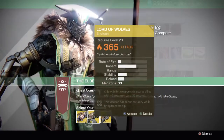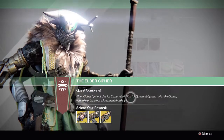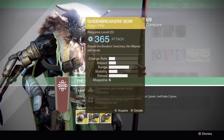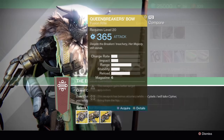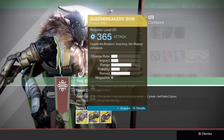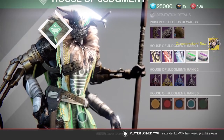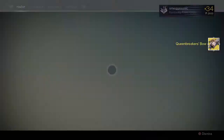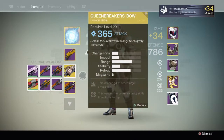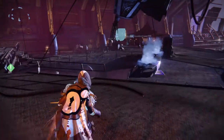So those are the 3 weapons we can choose from, and I am gonna go for the Queen Breaker's Bow. Here we go. I thought we had to tap it once but we have to hold it. Bang! Queen Breaker's Bow — there we go! It looks so sexy.